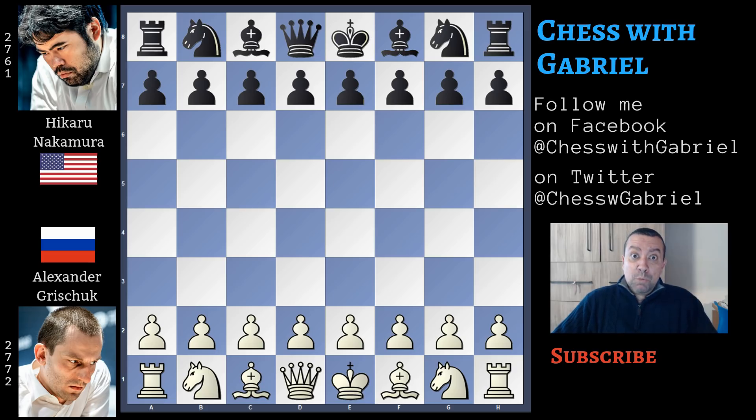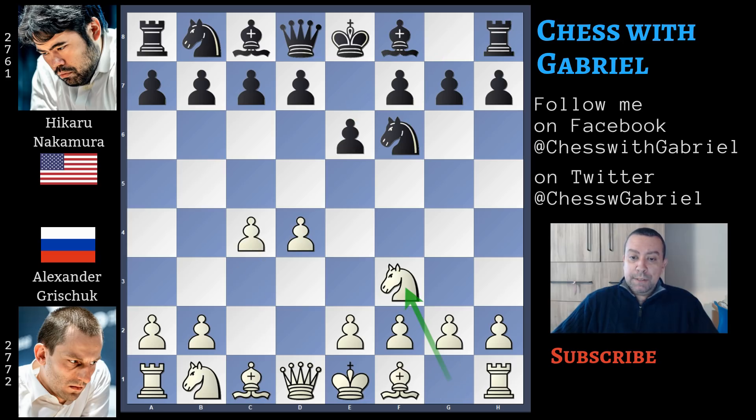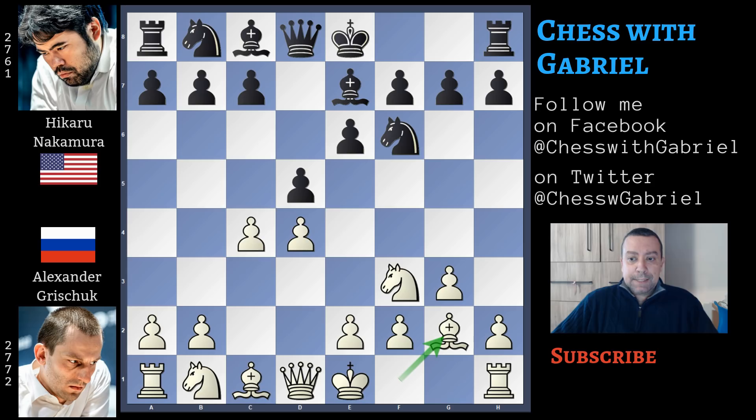Today's game was sharper, more complex and both players had also to play against the clock. Grishuk with the white pieces opens with d4 and Nakamura answers with Nf6, c4 e6, Nf3 and d5, g3 opening the fianchetto, Be7 and Bg2. This is the Catalan.